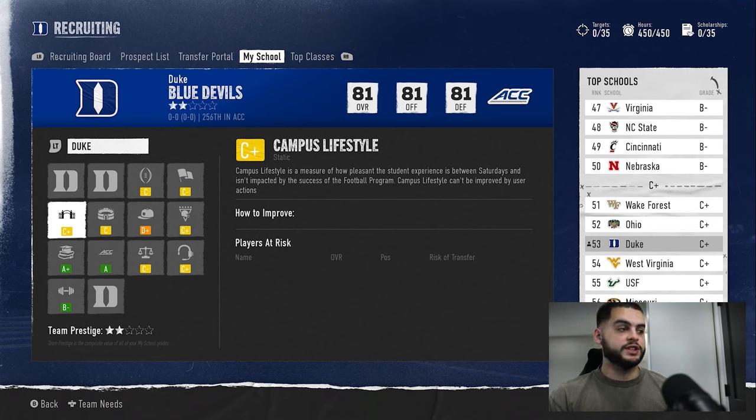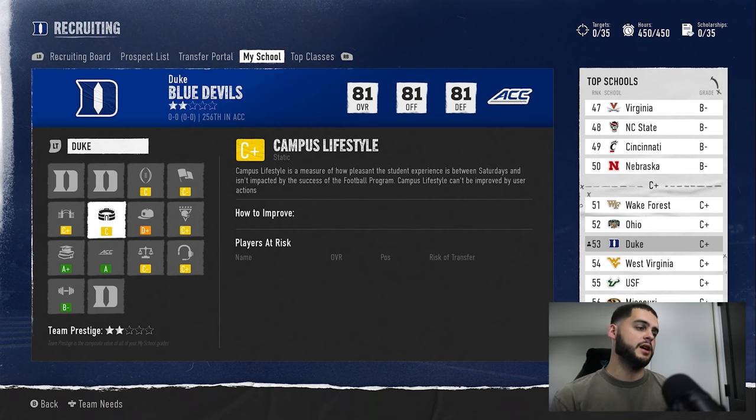Campus lifestyle is one you can improve. Duke's campus lifestyle is just a C-plus, so understand that each school has some limitations — keep that in mind when picking your team. If you're in a competitive online league, make sure you look at these intangible factors that are stuck, because those will be your shortcomings in all recruiting aspects.